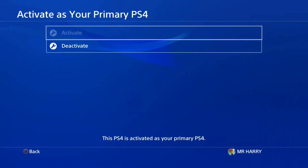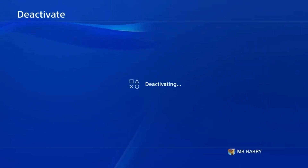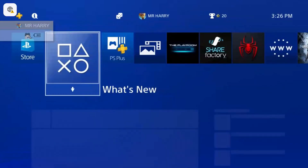Tap on Deactivate and wait for the deactivation. Tap Yes to confirm, and here we are — deactivating. Wait for it to complete. Once the deactivation is done, you'll go back to your screen automatically.